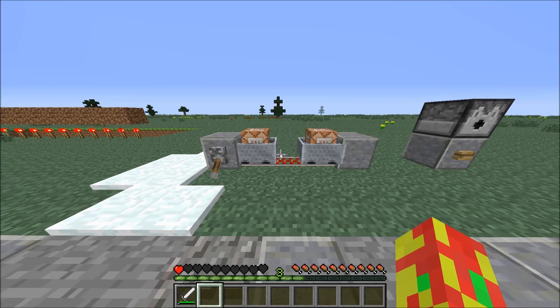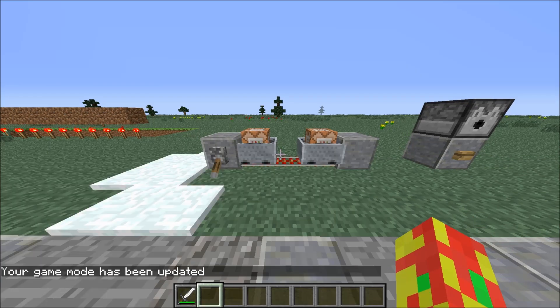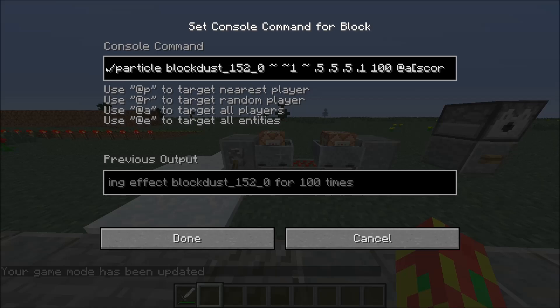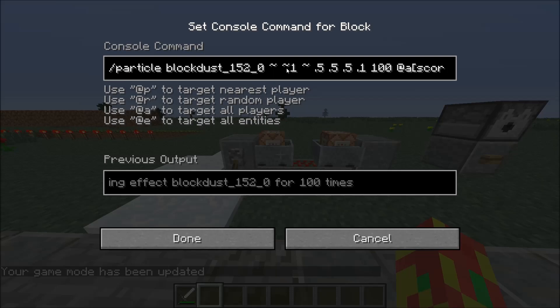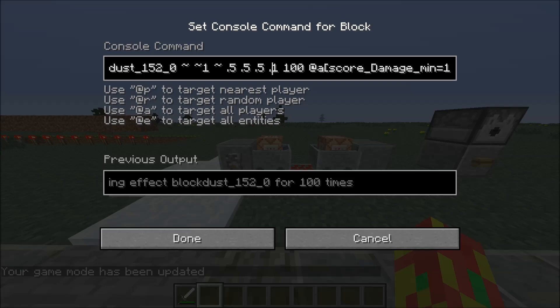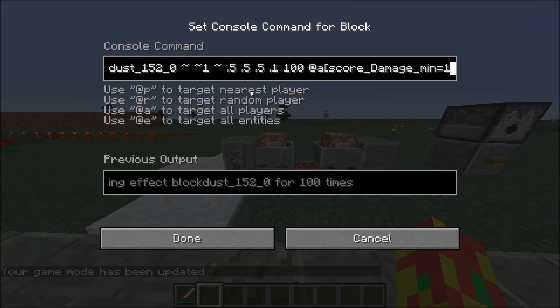Now the way I'm doing this is actually really simple — I'm only using two commands. I'm using the particle command, and I'm saying particle blockdust, with block 152 data value zero, which is just a redstone block. It's positioned relative to me, one block higher, so it summons right where my head's at. Just 0.5 movement so it stays near me, and 0.1 speed — I'm just tweaking how the blood works.